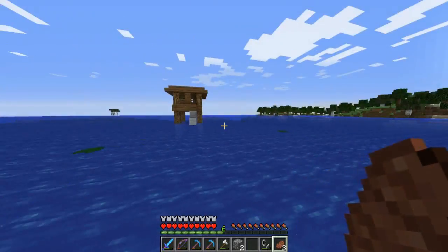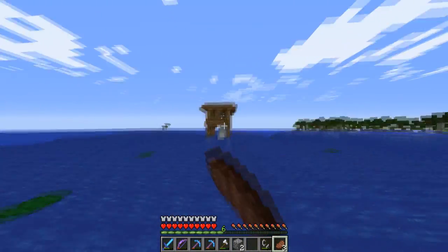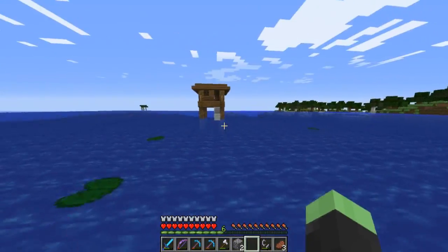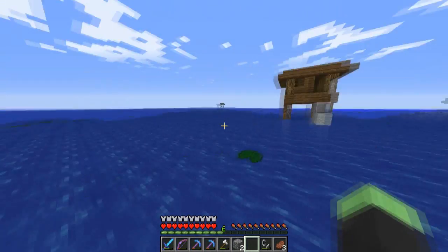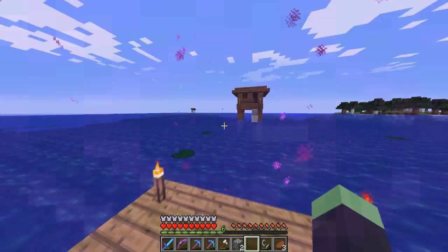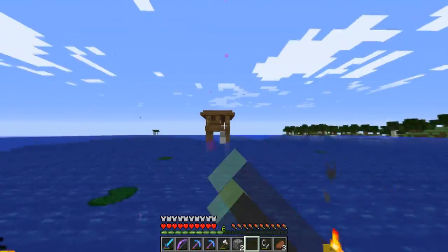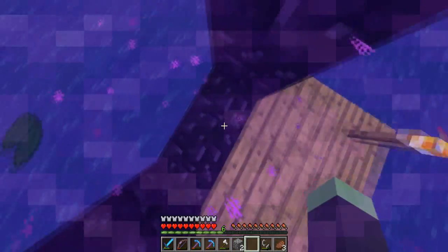I've put the portal down. I placed it quite far away from the actual witch hut itself because I didn't want it to interfere with anything if someone decides to build a witch farm over here. I was thinking I probably might build one — I'm not sure. It's quite deep and if they really want to make it efficient they can try and get rid of all the water and do a dock end. It's just there if someone wants to build something.